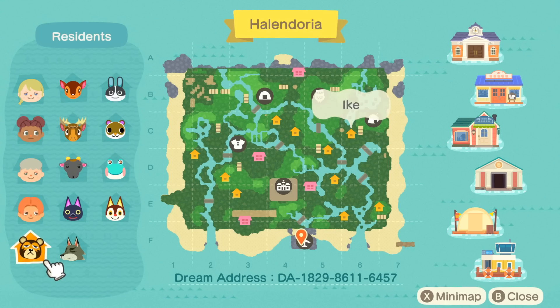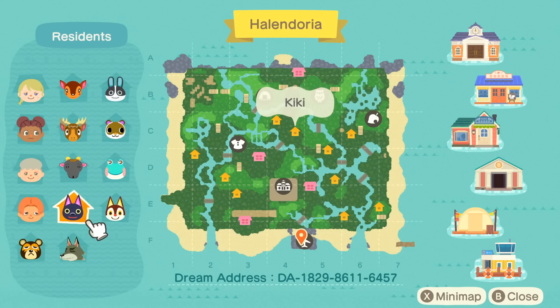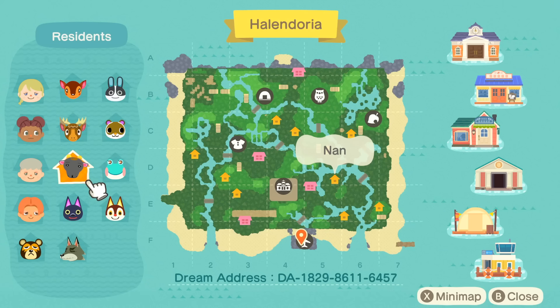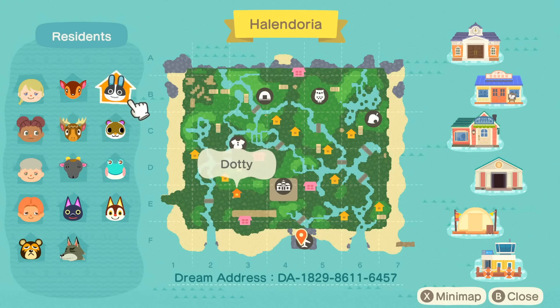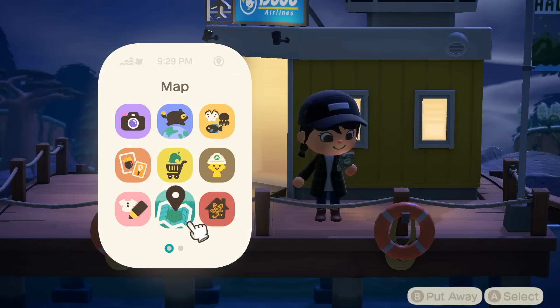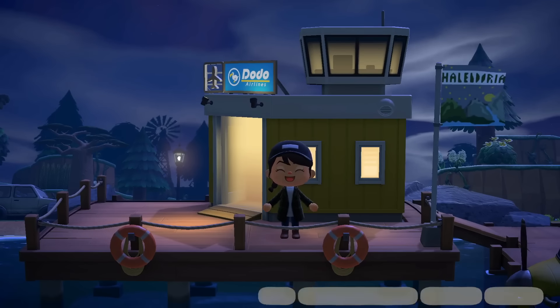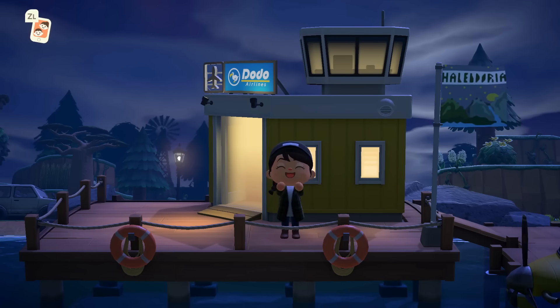Look at this cute lineup. We have Ike — I rarely see Ike, but I think he's pretty cool — then Dobie, Kiki, Rudy, Lily, Nan, Eric, Silvana, Dottie, and Fauna. Such a really cute lineup with a lot of unique faces, which I absolutely adore. And we appreciate this flag — don't we love a custom flag? It has the island's name on it and everything.